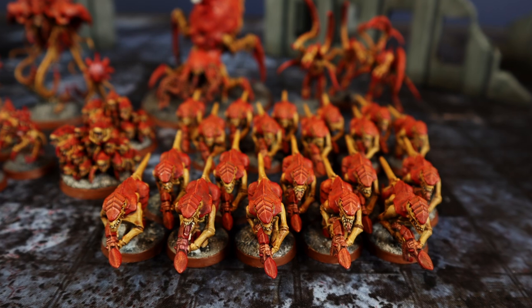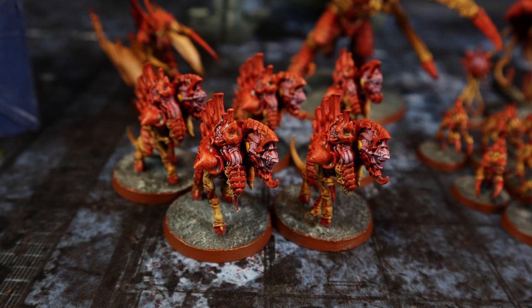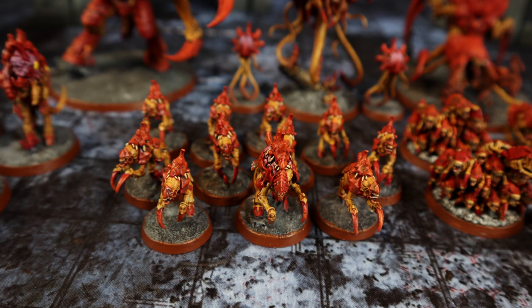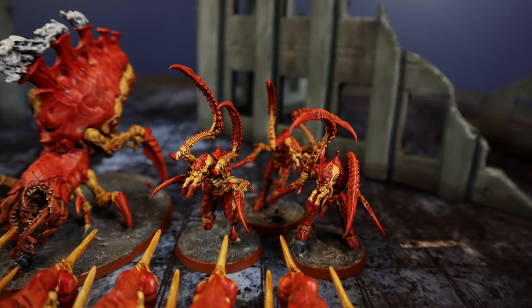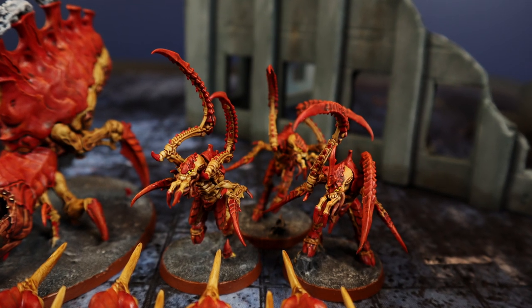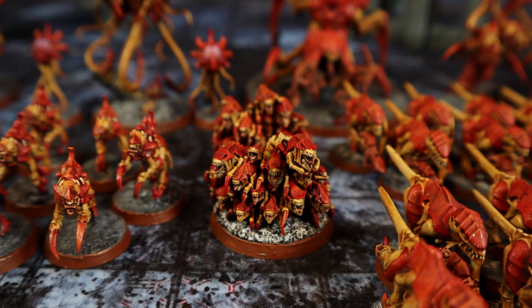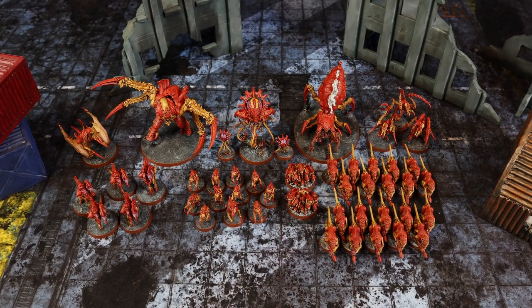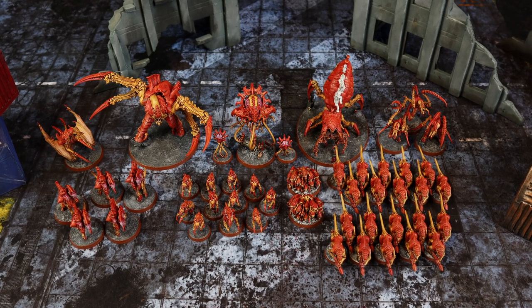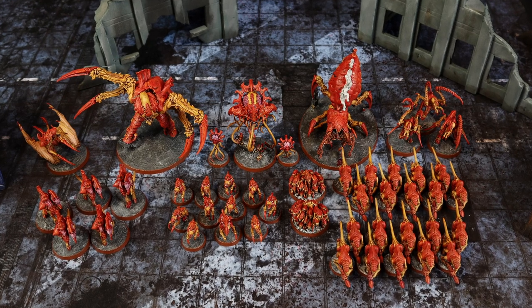Then there are Barbgaunts — 5 bio-artillery that can slow enemy movement with each shot. The Neurogaunts unit has 11 models that help extend synapse range. The Von Ryans Leapers — 3 models with Leaper Talons — are ready to jump on enemies and wipe them out. Last but not least, a small unit of 2 Ripper Swarms will act as a decoy. To prepare for battle, the fleet has upgraded to fight infantry, meaning for each attack against an Infantry unit, the model has Sustained Hits 1 — for each 6 on the hit roll, an additional hit is scored.